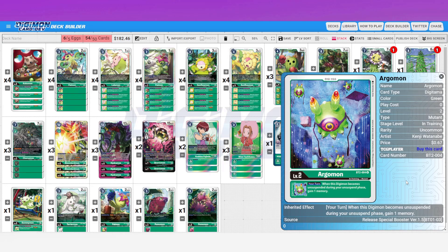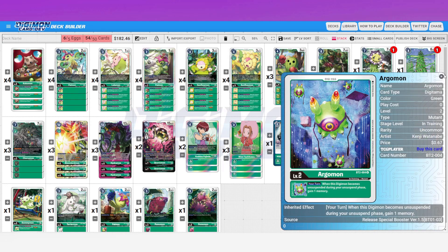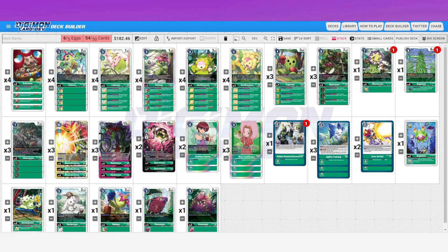Argomon is usually my go-to baby of choice for a lot of decks — when it becomes unsuspended during your unsuspend phase, gain one memory, which allows for more explosive turns. The issue is your opponent usually targets the digimon with Argomon to kill it. It has to be suspended to get the memory, so if it's suspended they'll go for it — it becomes a dead baby. That's why I decided to go with Cocomon instead.